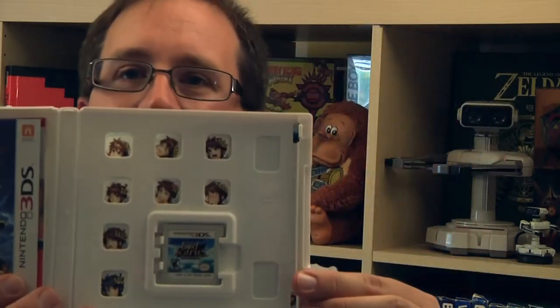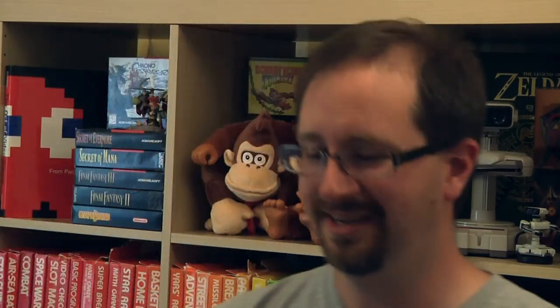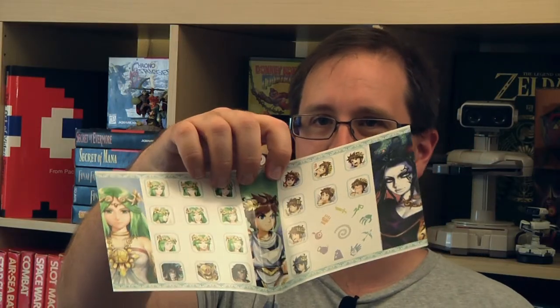That is Kid Icarus Uprising for the 3DS. This game is great. First off, I love the box — if you look in here, those little squares have little Pit heads in them. It's all printed on the back of the inlay, which has actual full artwork on the inside. They put so much production value into this game: great voice acting. Instruction manuals are a little weak sauce, just a pamphlet, but there were a lot of in-game instructions too. If you've never played Kid Icarus Uprising for 3DS, I know it's got weird controls, but this is not Star Fox Zero — play this game, it is so, so worth it.